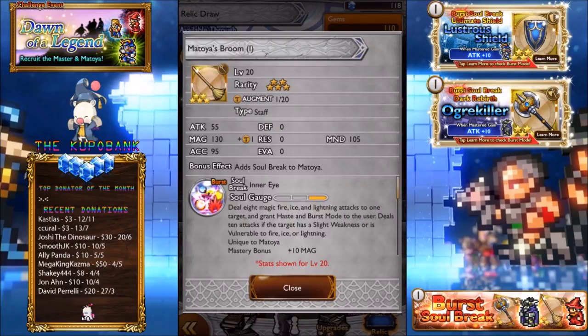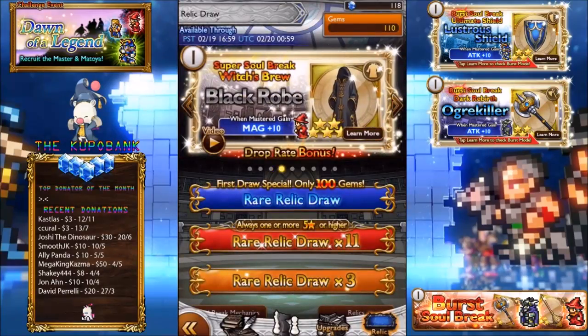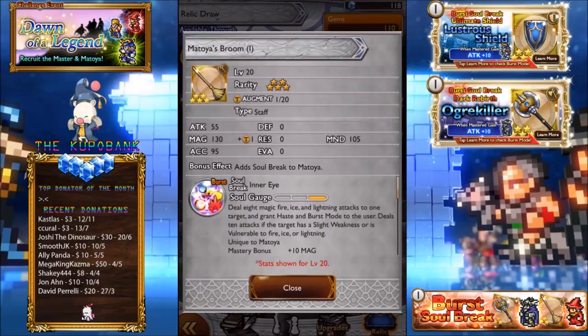Going through these relatively quickly because there obviously are repeats from last time. Okay, new characters. Matoya — is that how you say it? She's the old lady in Final Fantasy 1. I looked at her portrait and she looks so cute here, but when you look up her actual portrait, she looks so freaky.